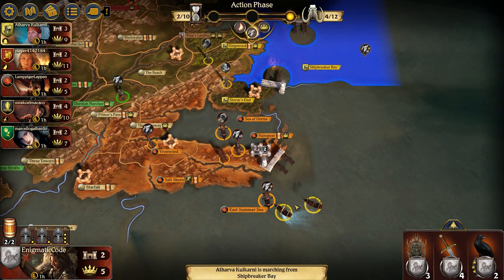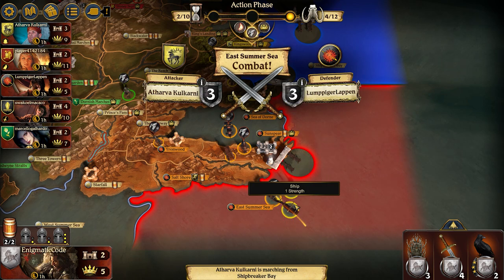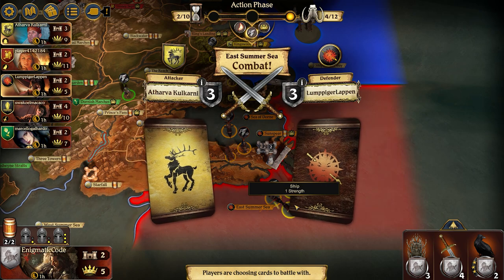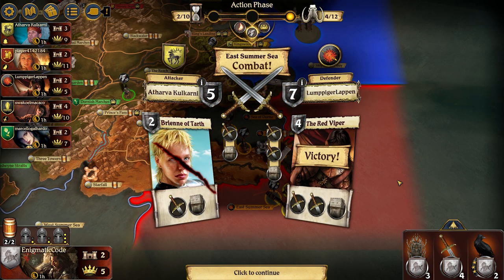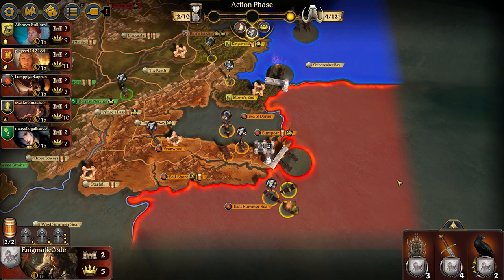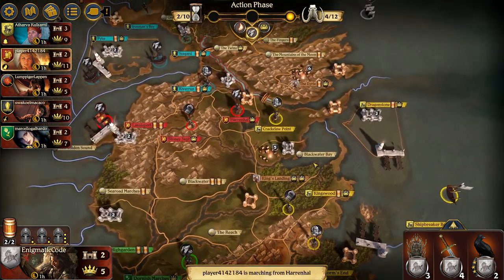Two from defense, one from the ship, and then two more from support. I wonder how much this decision to attack Martell versus me was about me having that defense token versus Martell's three. Unfortunately for Baratheon, the Red Viper gets played, which does kill off one of his ships. On the bright side, it does get rid of the most powerful card the Martells have.